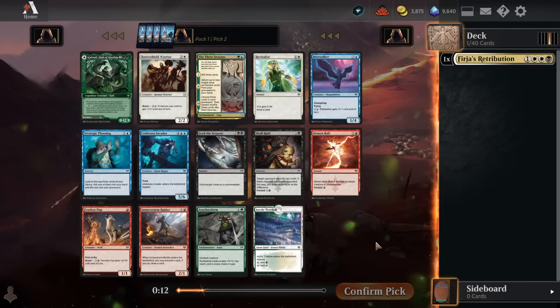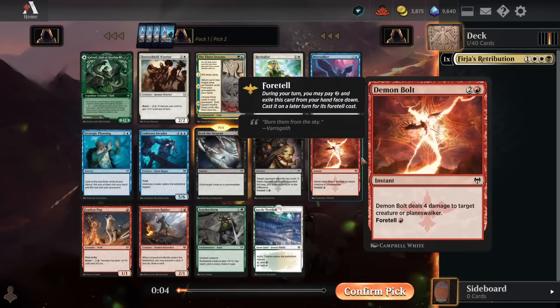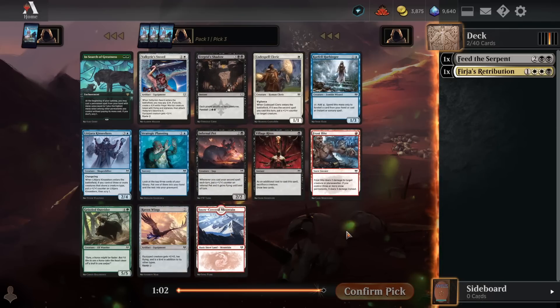It's really close, honestly. Most formats would be just really obviously Feed the Serpent, but I think black is the weakest color in this set by a decent margin, and red has a lot better aggro stuff going for it to go with the white. But I'm still going to take the Feed the Serpent here, to try not to make our mana too muddy and have to do any 3-color stuff if we can avoid it.